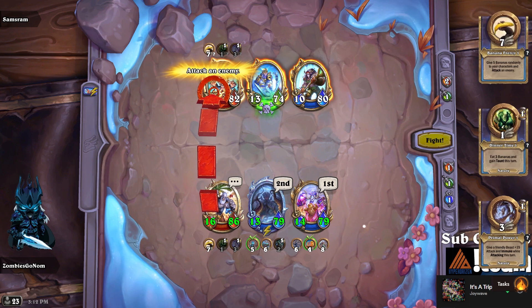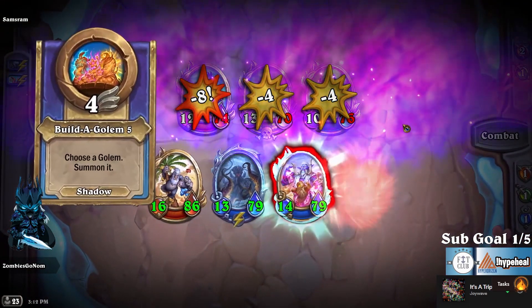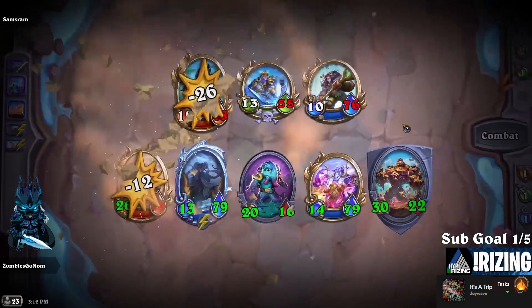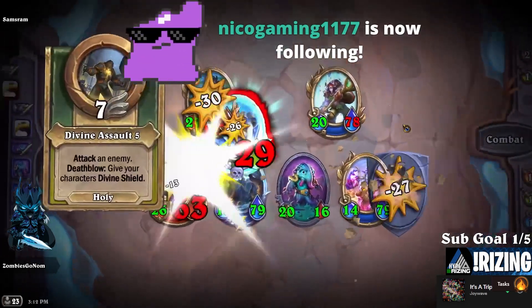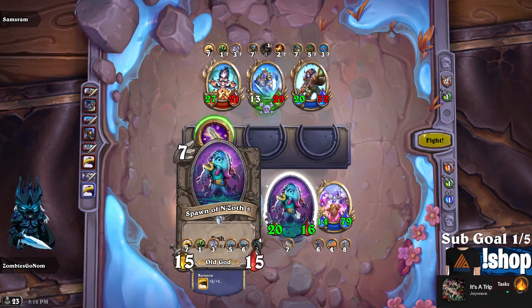Do we hit the Mukla? I think we want to hit the Mukla — not really scared of the other things as much. The Mukla is going to give him some crazy scaling. Oh look at that — that's a big boy taunt right there, that's 30 damage. I don't know if they'll give us patch notes that early or not — I think they're going to hold them closer to the release.